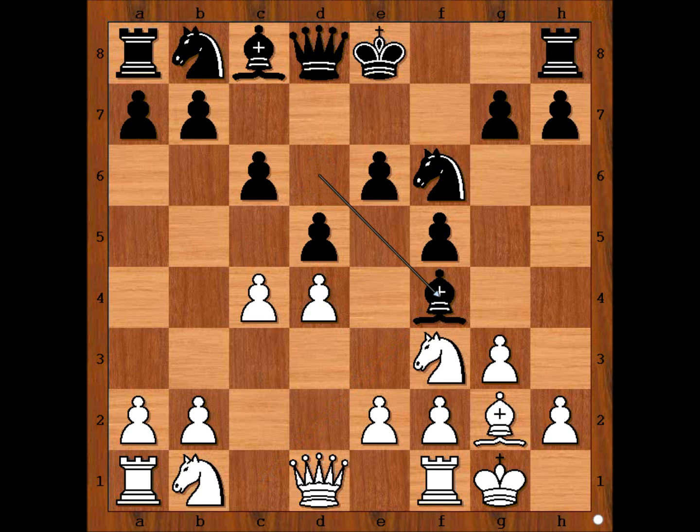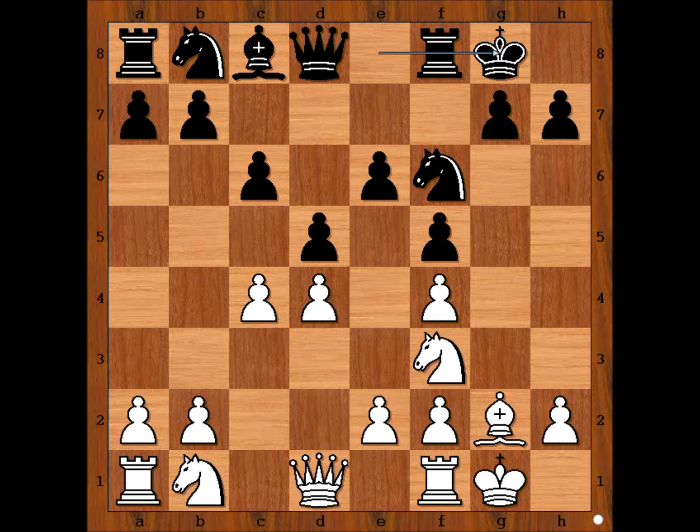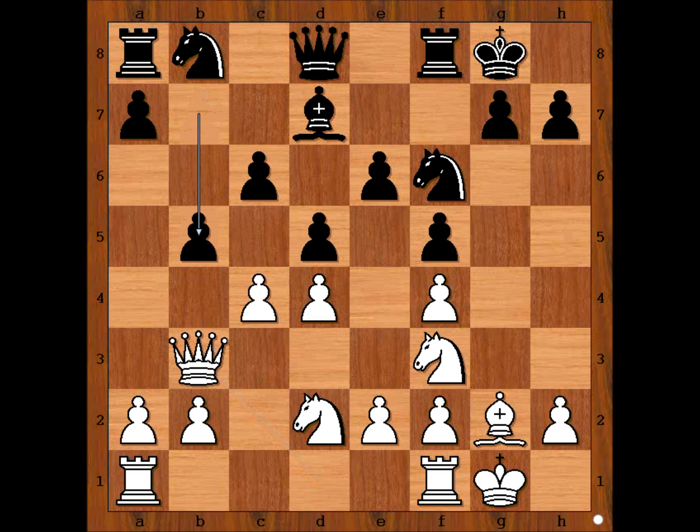In our game we have bishop to f4. Bishop takes bishop, pawn takes bishop. Black castled kingside. Knight from b to d2, bishop to d7. Queen to b3, attacking the pawn on b7. b5 — which way to take? What would you do? b4.